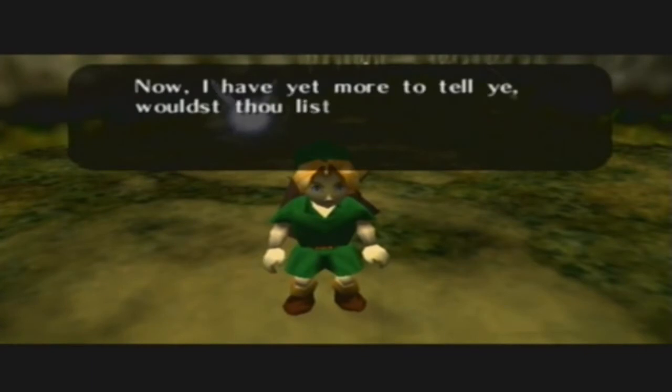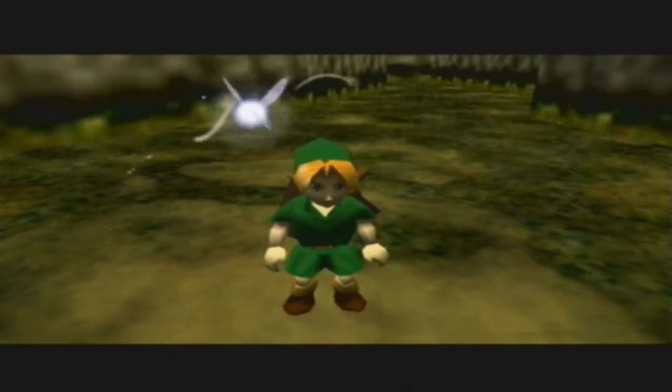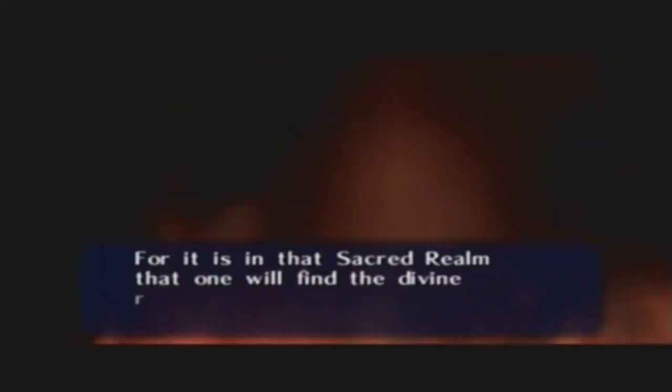The Great Deku Tree speaks: 'Link, thou must listen - my time is short. A wicked man of the desert cast this dreadful curse upon me. This evil man ceaselessly uses his vile sorcerous powers in search of the sacred realm connected to Hyrule, for it is in that sacred realm that one will find the divine relic of the Triforce, which contains the essence of the gods.'